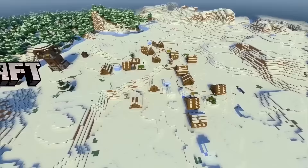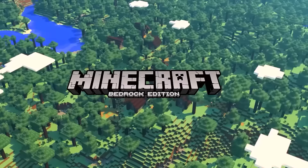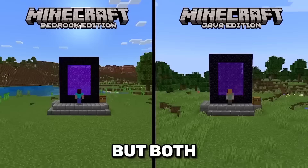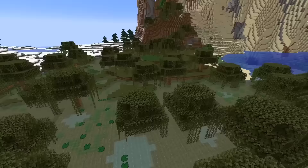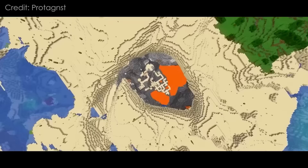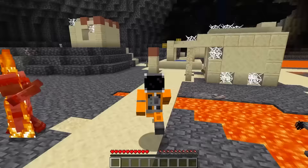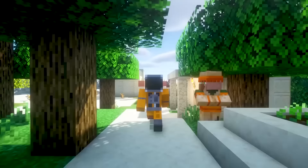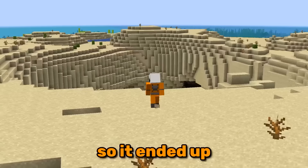In Bedrock Edition, finding a village is actually easier than on Java since they can generate in more biomes. But both editions don't have swamp or jungle villages despite there being swamp and jungle villagers. Minecraft generated a giant cave with an opening, and then also wanted to spawn a village, so it ended up placing it at the bottom of the cave.